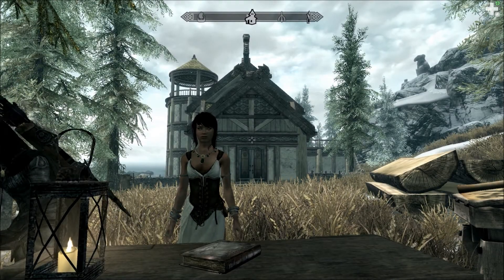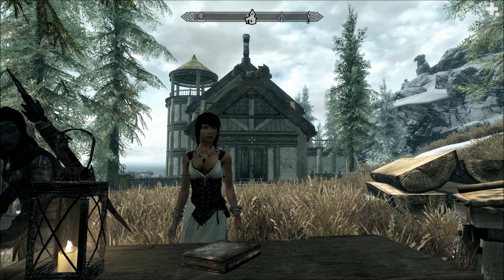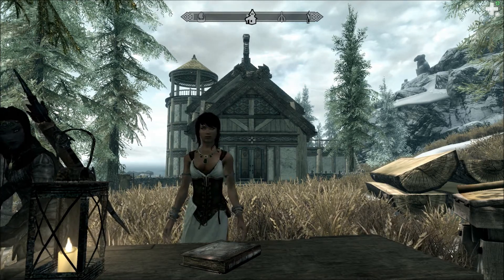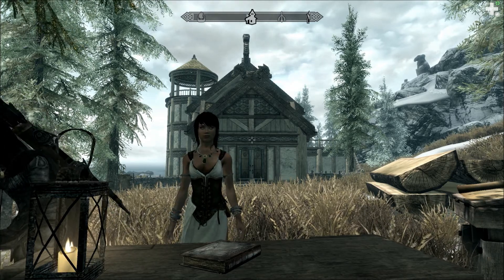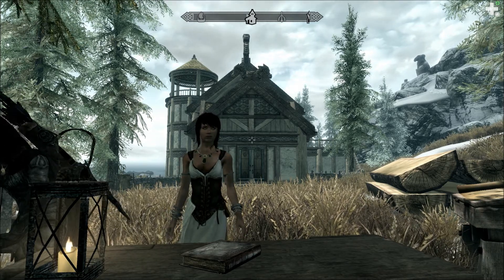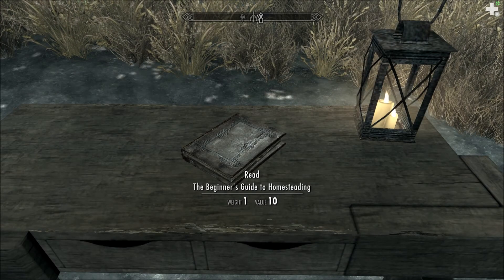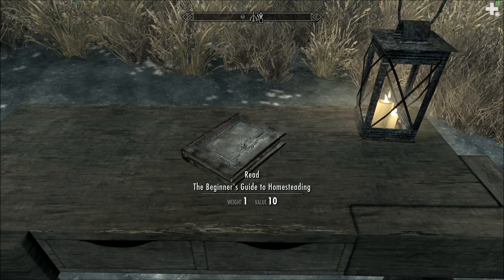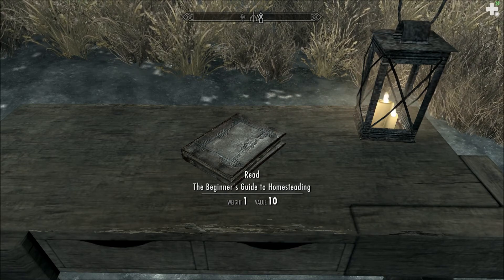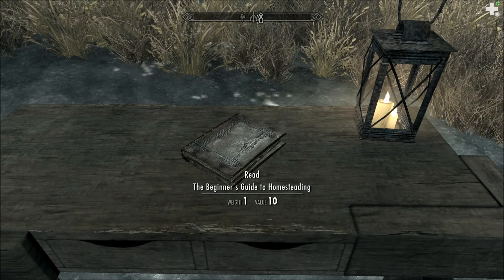Hello, this is the RPG Chick. Welcome to the final episode of Let's Read the Books of Skyrim. After I read this book, I will have read all books in the games, not including journals and home decorating guides. It's been a wild ride. Glad to be finishing up. This is the Beginner's Guide to Homesteading, which I found here on the workbench right in front of Winstead Manor, as part of the Hearthfire DLC.